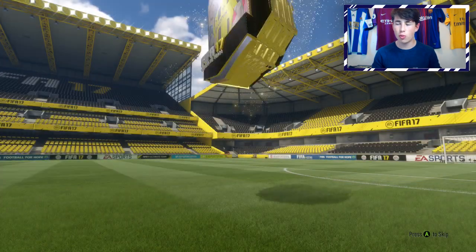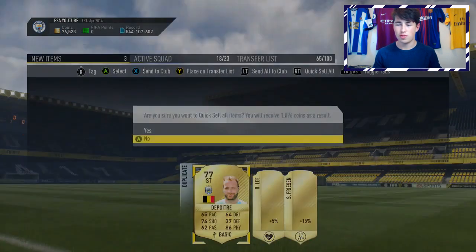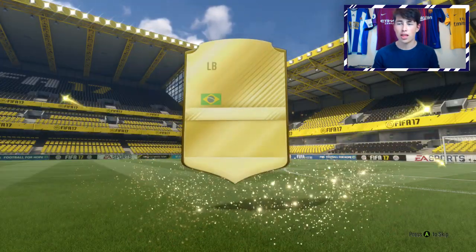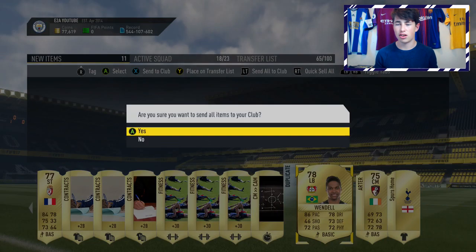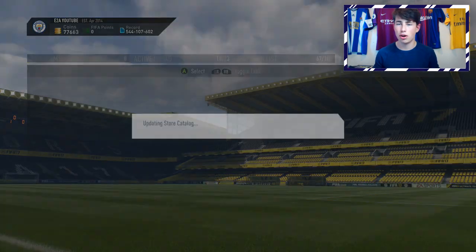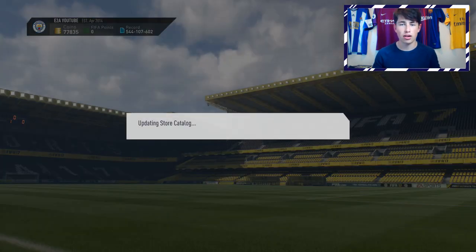We've got five packs to open, starting with the 25k pack — these are the rare ones where you get just rare items and a couple of players. We get Rudiger in the first one, not too bad. I'm really not sure how much players sell for right now as I've not played FIFA 17 for a few weeks and only came on because I saw there was an SBC available. There's Wendell there. This is actually going to be one of the last FIFA 17 videos you'll probably see on my channel — from now on I'm mainly going to be doing videos on FIFA 18, Starter Squad content, trading tips, how to get ready for the web app, and things like that.